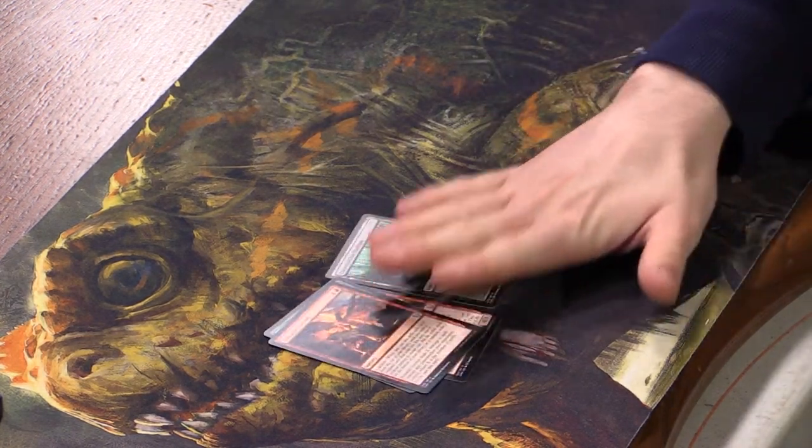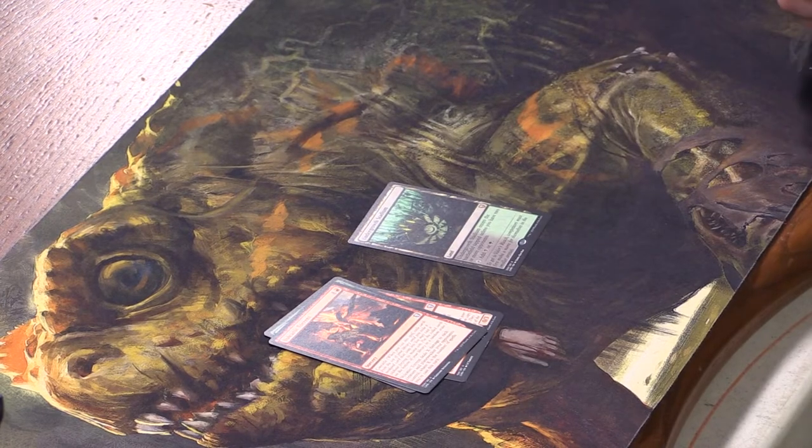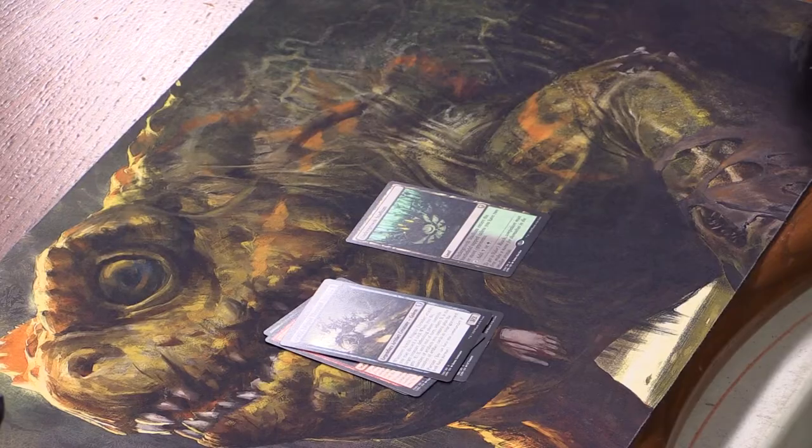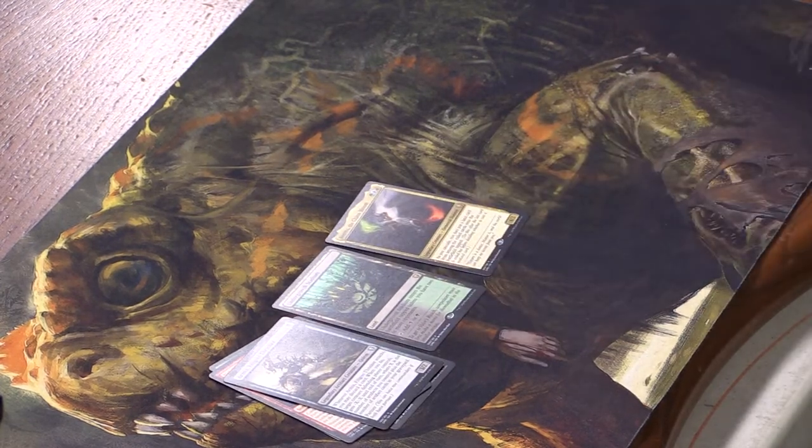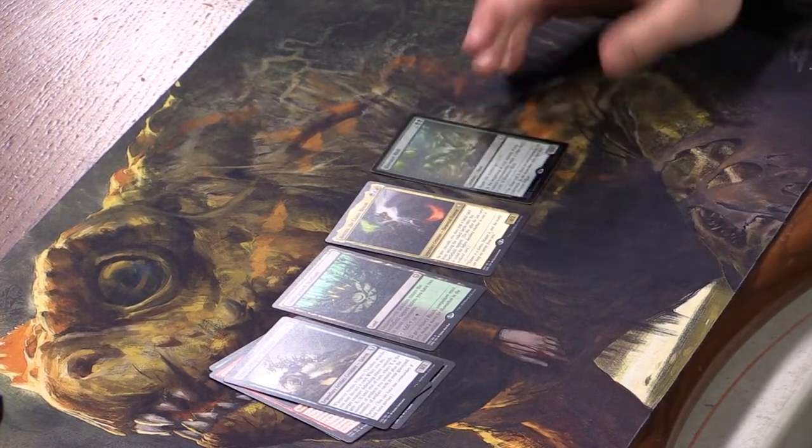Our rare is Undergrowth Stadium. Nice — rare lands are always useful, especially these because you play Commander, it's a multiplayer format, and it enters untapped if you have two or more opponents. We have Armix, Filigree Thrasher, and another rare legendary — Averna, the Chaos Bloom — and then a foil Biowaste Blob. Averna lets you put lands into play as you cascade, which is pretty nice.